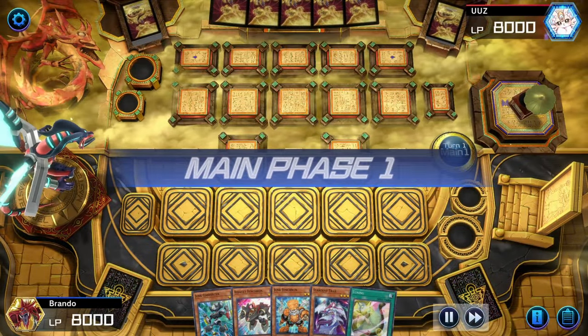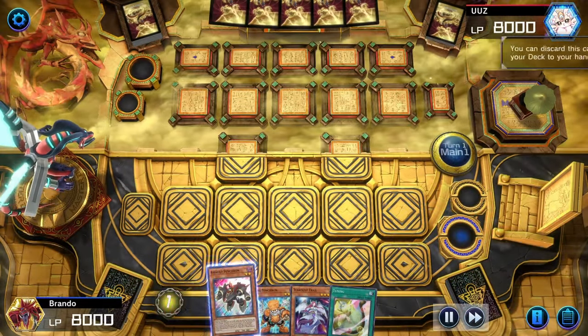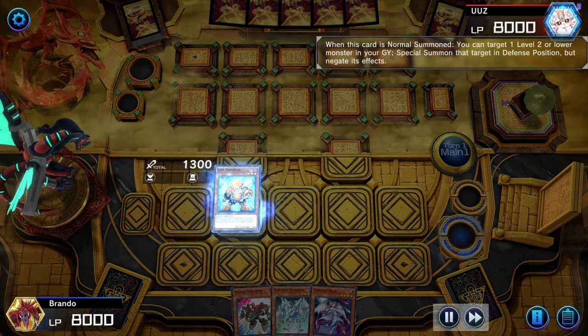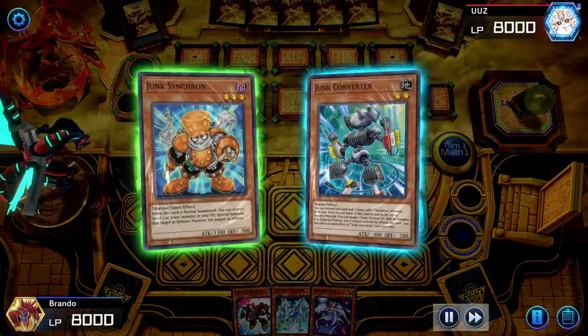Honestly a perfect hand if I've ever seen it. Junk Converter in the opening, ditching for the Assault Synchron, just getting another Assault Synchron into rotation. We're going to use Tuning to get the Stardust Synchron into rotation. We do lose one of our Junk Synchrons, but that's not going to really matter as long as there's one more, because we do play it at three.